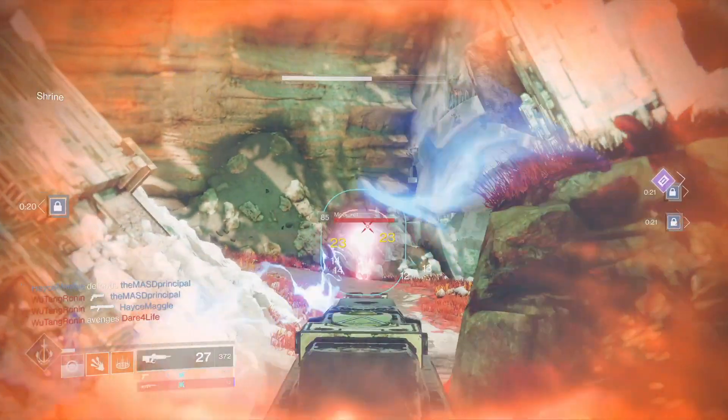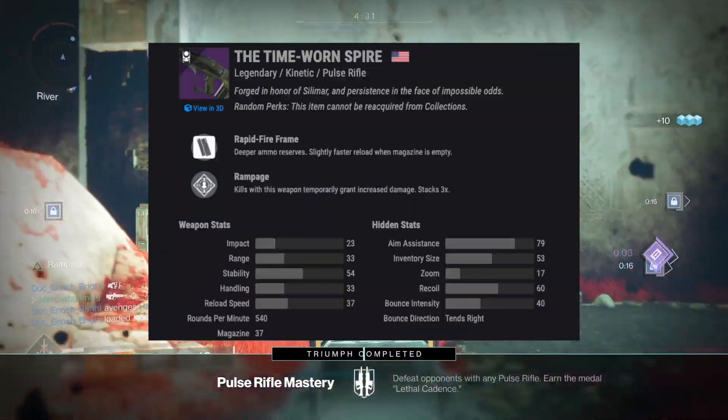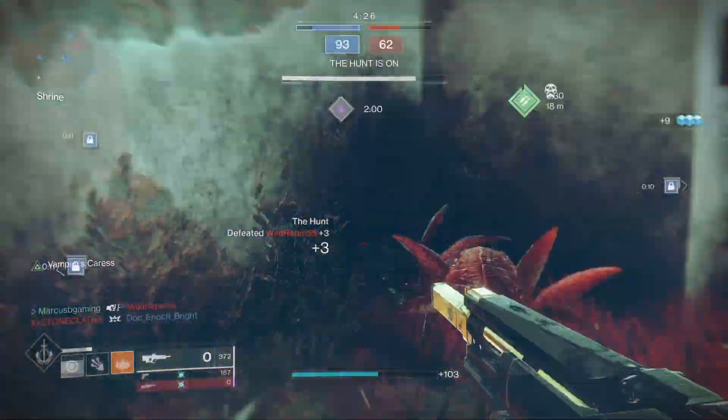Time Worn Spire is a fast shooting 540 RPM kinetic pulse with good aim assist, recoil direction and stability. Feed it more range, handling and even more stability for the nastiest performance.